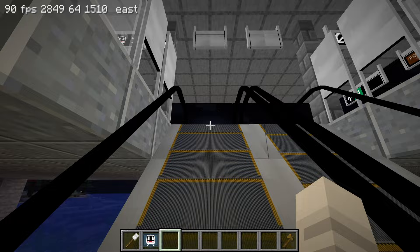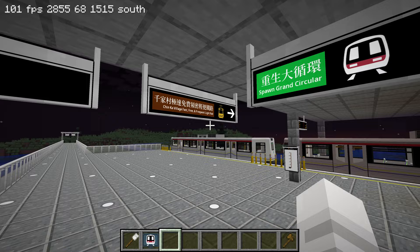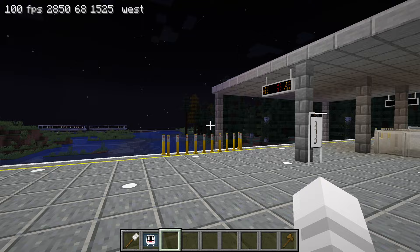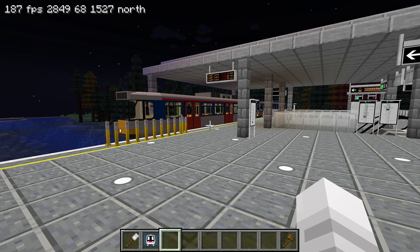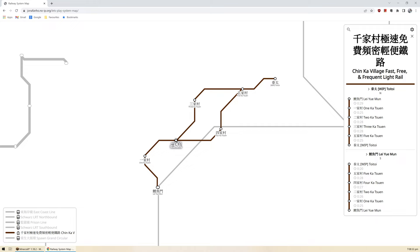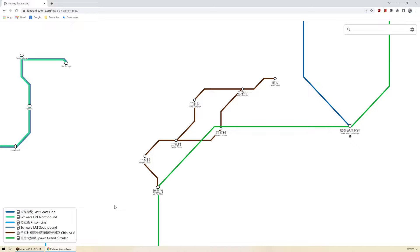We have a light rail system up and running called the Chinka Village fast, free, and frequent light rail — it goes through the villages. Looking at the system map, this is Leimun station. The light rail branches off at Two Kachun, goes to Three Kachun and Four Kachun, then merges back at Five Kachun. I decided to split the line: northbound trains go via Three Kachun and southbound trains come down via Four Kachun.